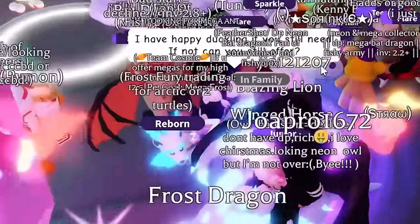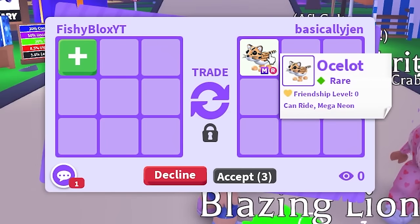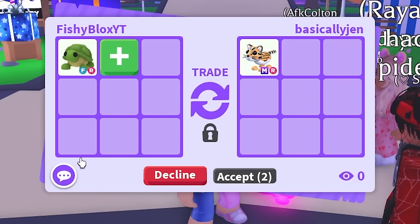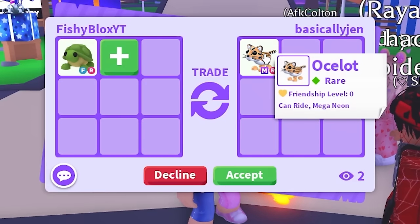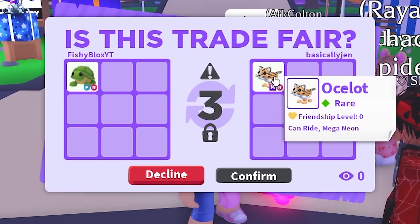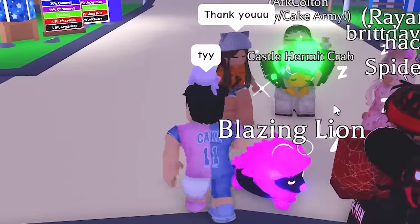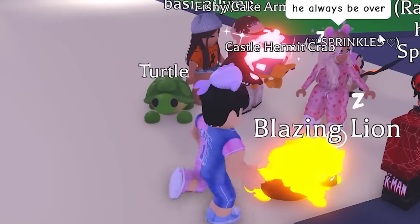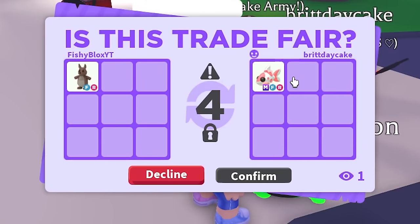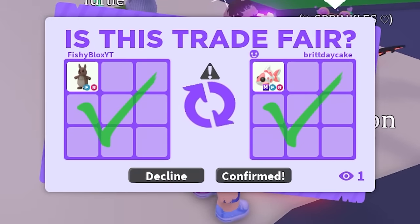The server is too chaotic so I switch to a new one. Right away I spot the mega ocelot — I offer a turtle and they say sure. Someone in chat says I'm overpaying, but I don't care. Then Brit has a mega koi carp, and I give a kangaroo for it. That's two more mega pets in this new server — shout out to Brit!